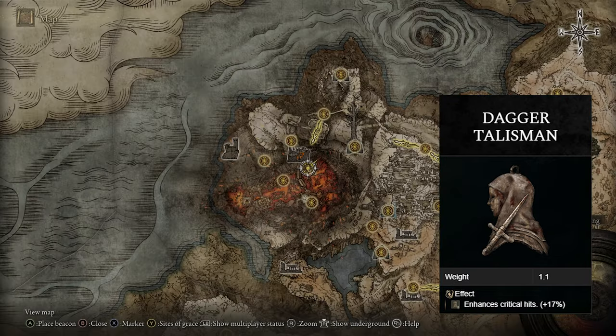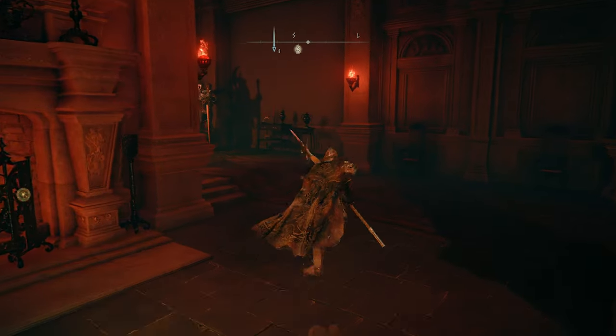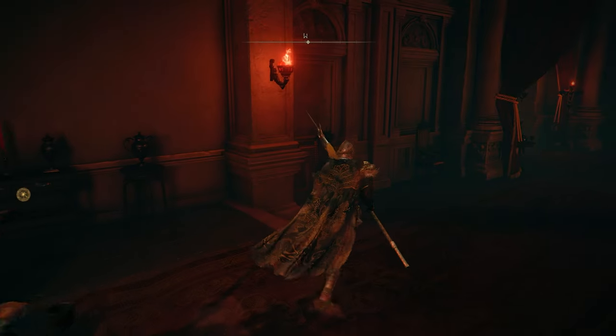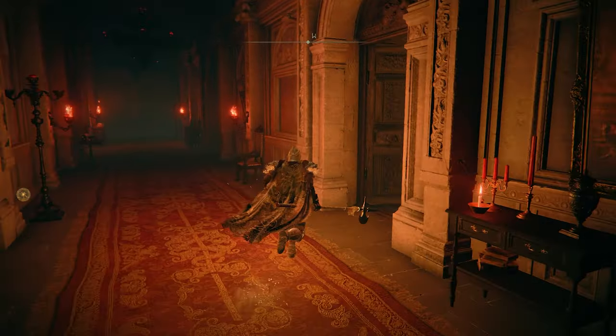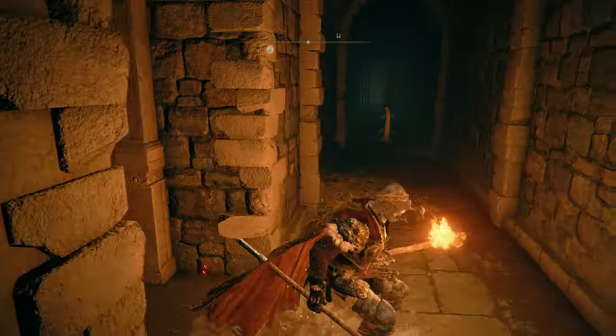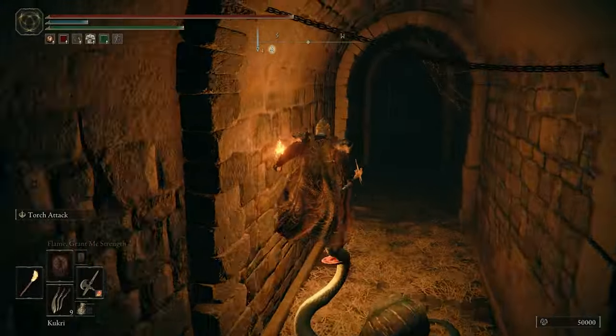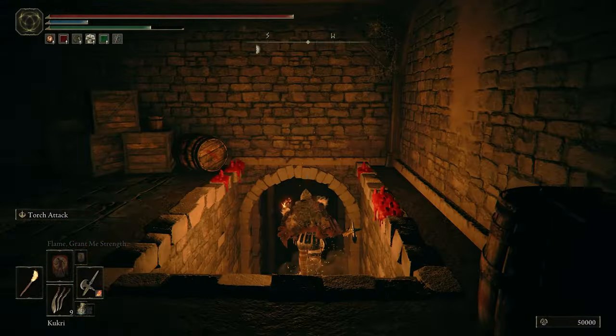To get the Dagger Talisman, head to Volcano Manor in Mount Gelmir and talk to Tanith in the chair. She'll give you a key. Use that key to open a door, and right over here is an illusionary wall — just roll through it to open it up.